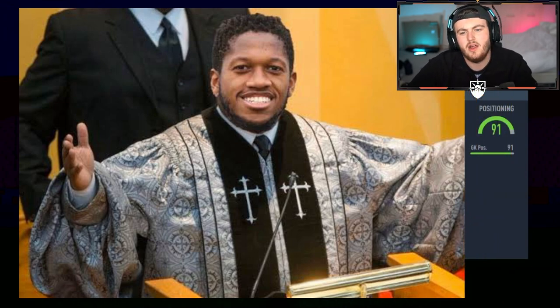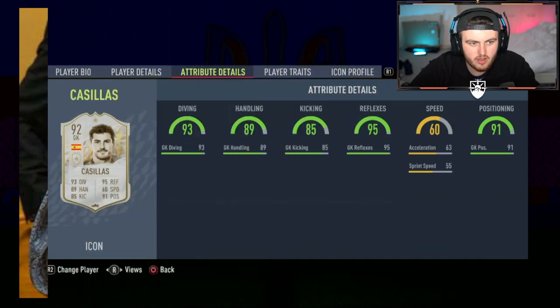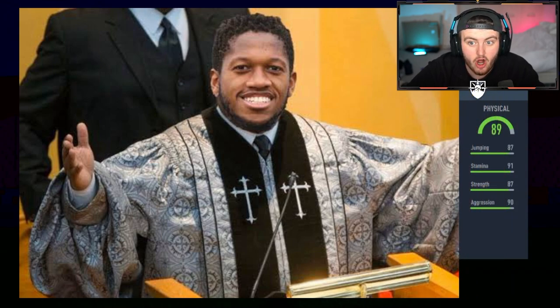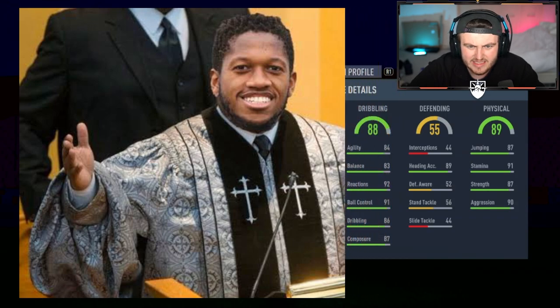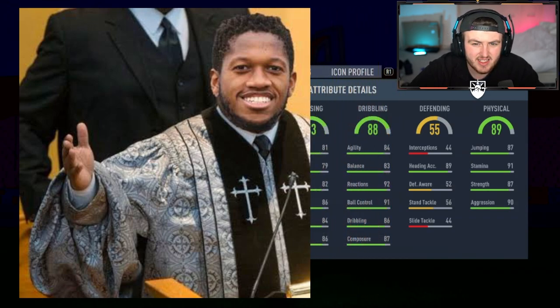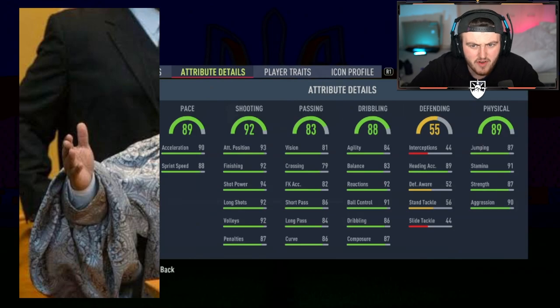All right, let's get the first player up. It's a goalkeeper — 91 positioning, not great. Is it Edwin van der Sar, Yashin, or what? It's Casillas. Interesting. Imagine three goalies in one player pick, that would be pain. Okay, good — it's not a goalie for the next one. 89 physical, this is a good start. I think it might be an attacking midfielder. Agility and balance is alright, 88. 83 passing — this is probably bad. 92 shooting, 89 pace. I've no idea who this is. Prime Rooney. Not awful.